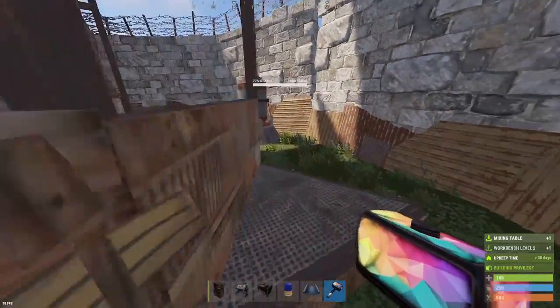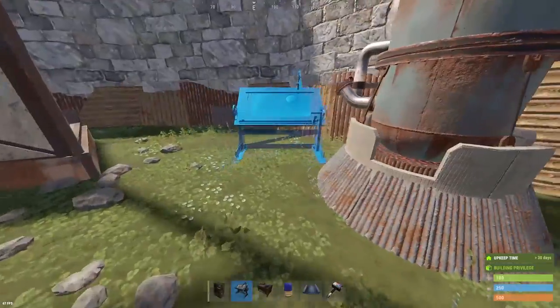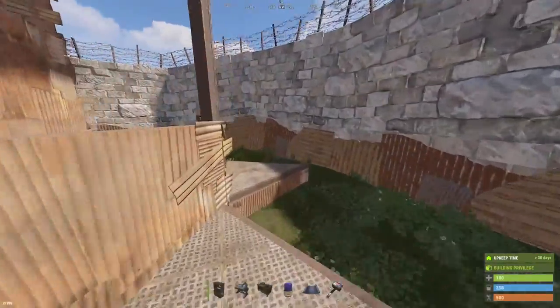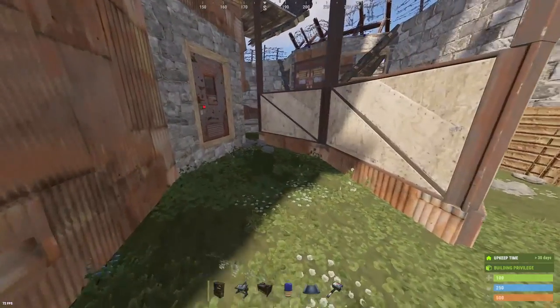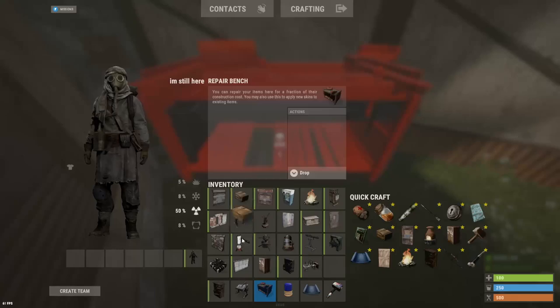These deployables are also going to come out here. And then my repair bench I like to put next to my door with some boxes. That way when I'm running out I can just repair my gun and I'll leave like a little tiny bit of materials out here for repairing my guns and stuff.